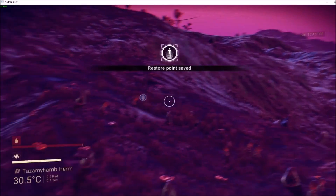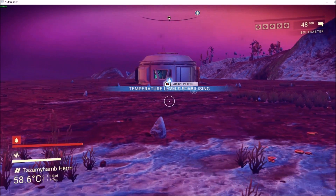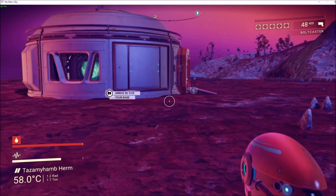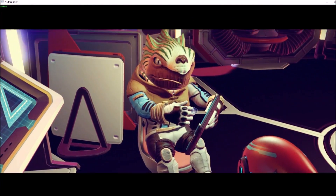Sometimes when I land I'm landing so far away from the base. Apparently you can build a landing pad at some point — I don't know if you have to discover a technology or if you can just start building them — but apparently you can do a landing pad, so that's kind of neat, because that's something I'd want to do so I can land around the base.